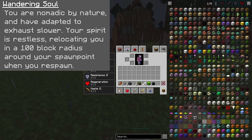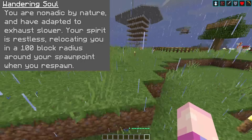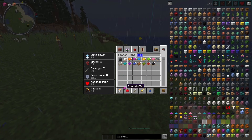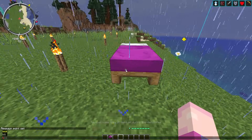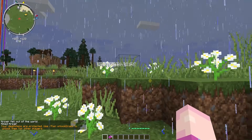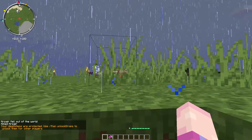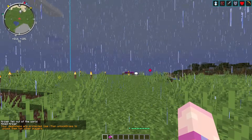The next ability is Wandering Soul. You are nomadic by nature and exhaust slower than a normal Minecraft player, and your spirit is restless — relocating you in a 100-block radius around your spawn point when you respawn. Slower hunger is nice and easy to ignore, but the random respawn within 100 blocks leads to some very interesting spawning spots. From my testing, you can spawn in a cave, 100 blocks from your house, or pretty randomly — and if you're using the world spawn, you'll end up even further away.